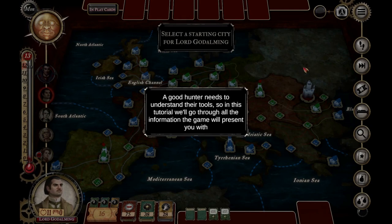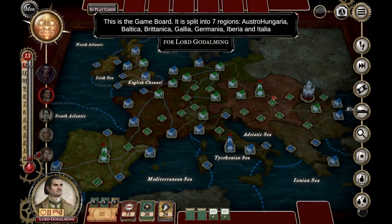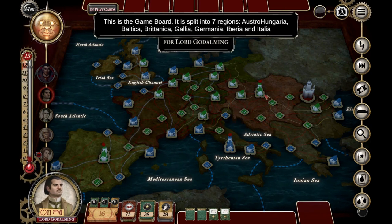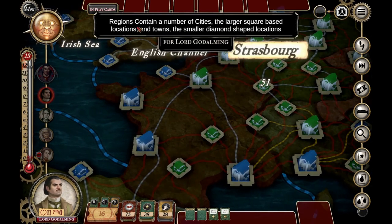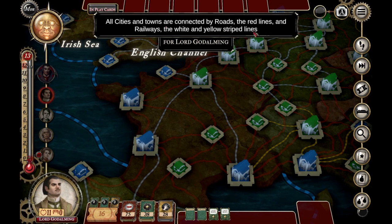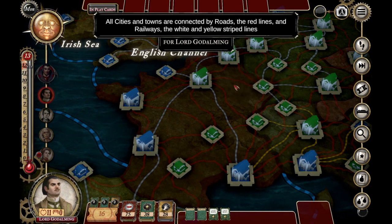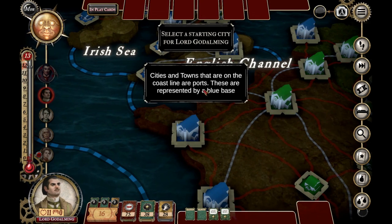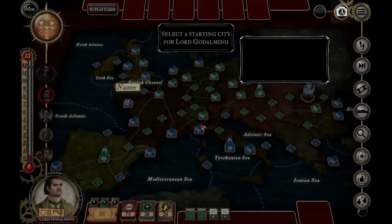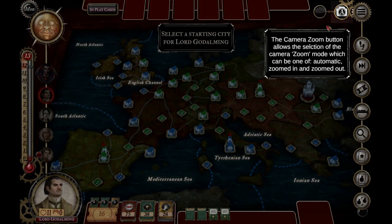A good hunter needs to understand their tools. This is the game board, split into seven regions: Austro-Hungaria, Baltica, Britannica, Gallia, Germania, Iberia, and Italia. Regions contain cities — the larger square-based locations — and towns, the smaller diamond-shaped locations. All cities and towns are connected by roads, shown as red lines, and railways shown as white and yellow striped lines. Cities and towns on the coastline are ports, represented by a blue base. I like when a game is intuitive like that.